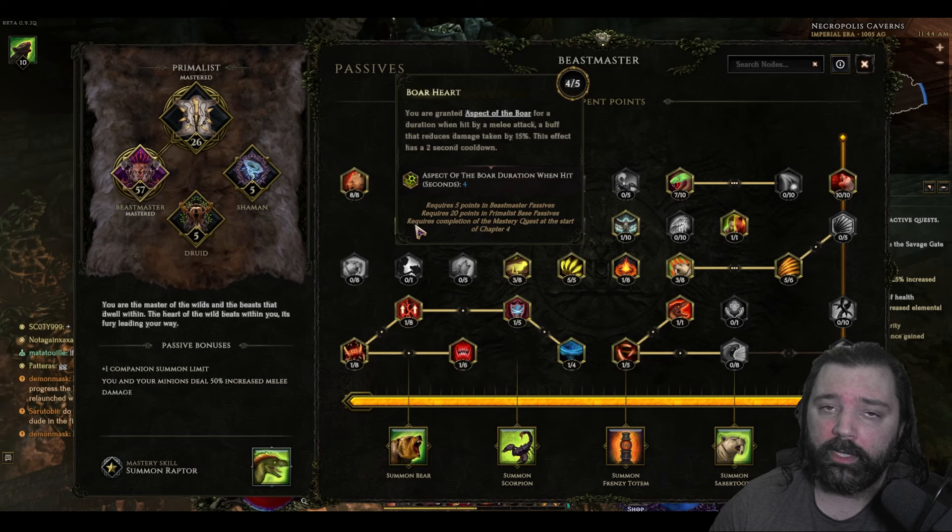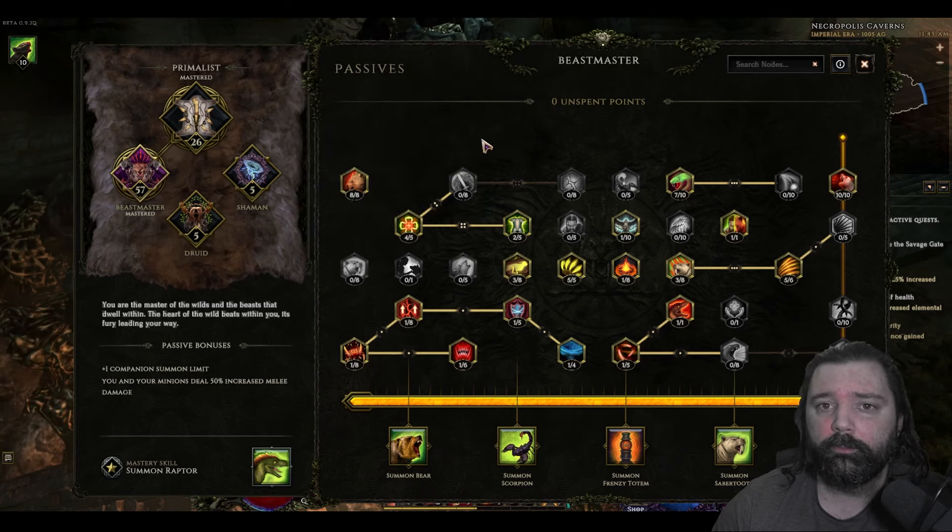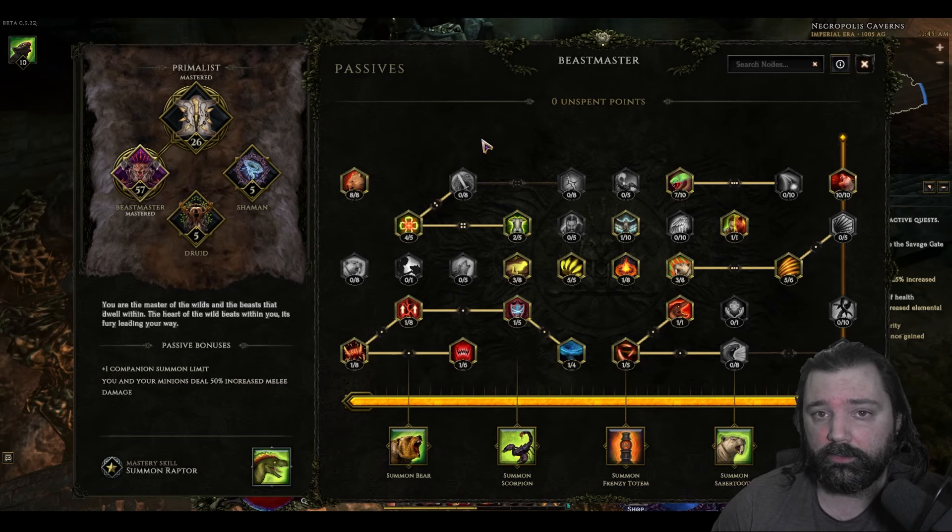Finally, we've got Boar Heart, which will grant Aspect of the Boar, and on top of that we can get additional damage reduction while this is active. I'll leave a link in the video description where you can see a point-by-point distribution for every single one of these points, and I'll also leave the information for the specialization skills as well.